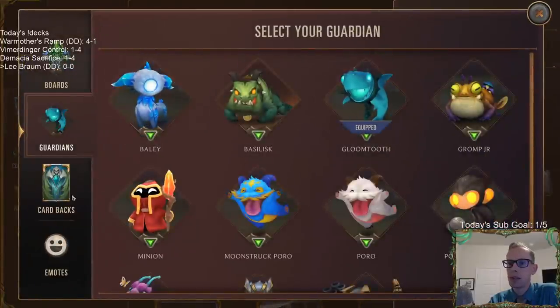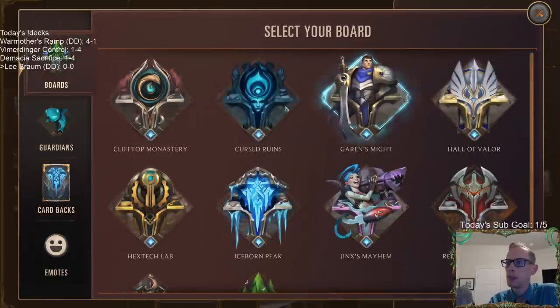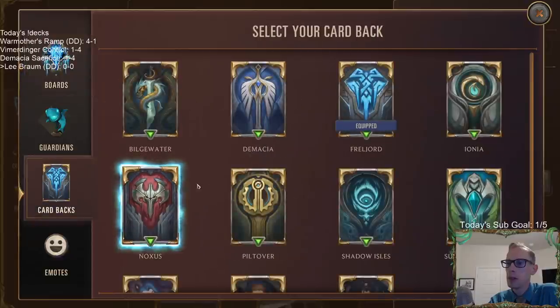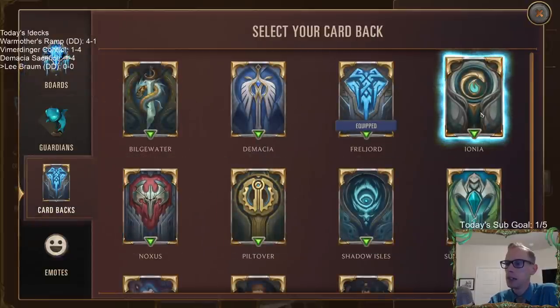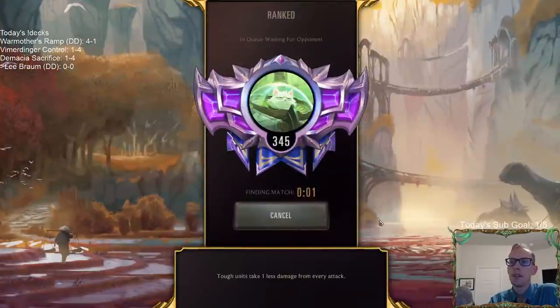Looks pretty interesting - I really do like Starlet Seer and a lot of these cards. We're going to change our pet to Gloomtooth, go with the Freljord board, and set the card back to Ionia. Let's play some Lee Braum - five games over in ranked, see how we do.